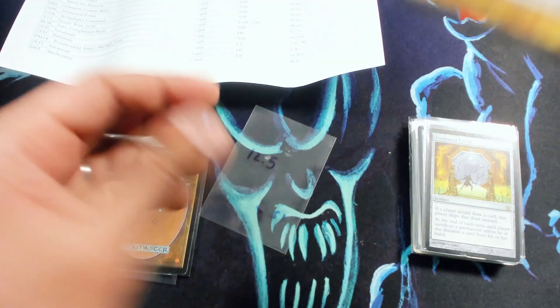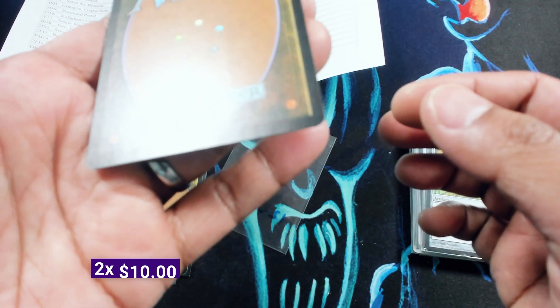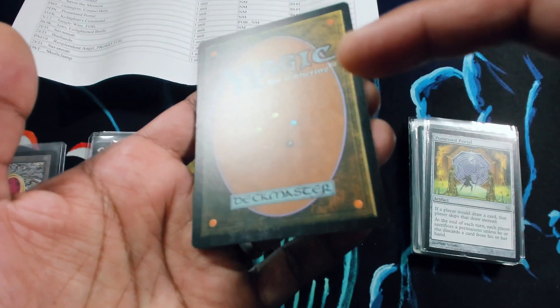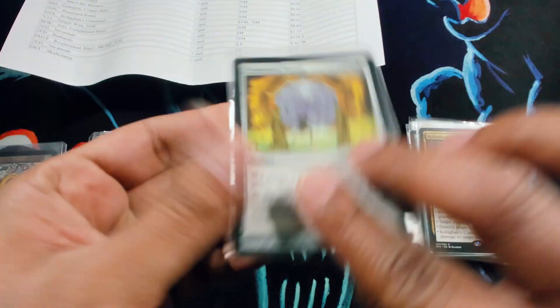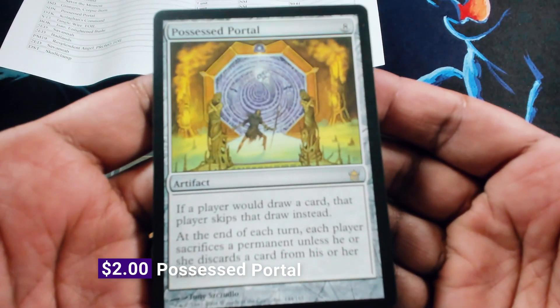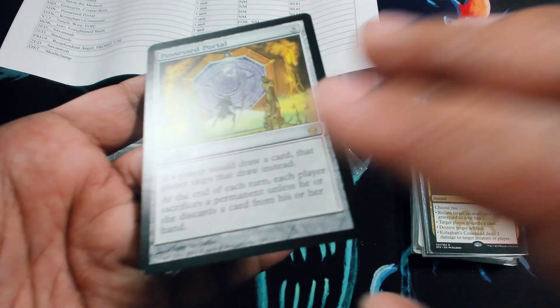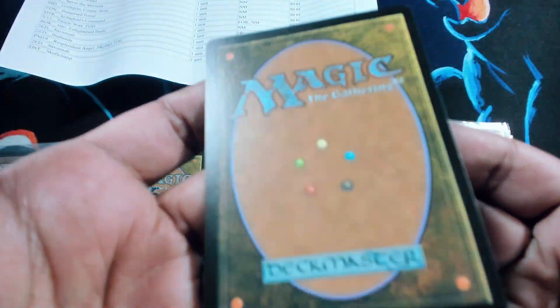Let's take a look at this Grim Grim. This one is also marked as near mint — may qualify in fact. But there's surface scratching on the back and surface wear up in the corner, so also not quite near mint. Let's take a look at this Possessed Portal. The face is not bad; the back is free of any scratches. Overall, I'd say this does qualify for near mint — this is probably the first of these labeled as such that I would give that grade.